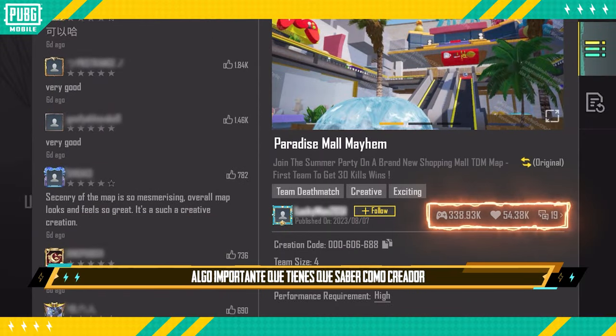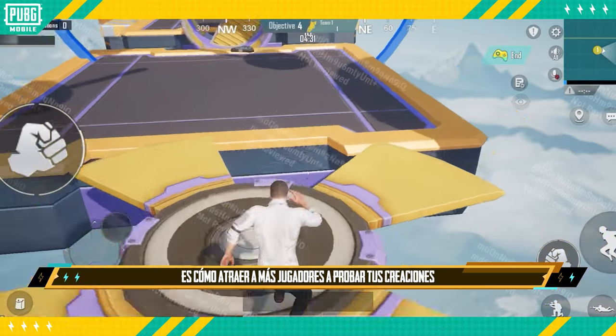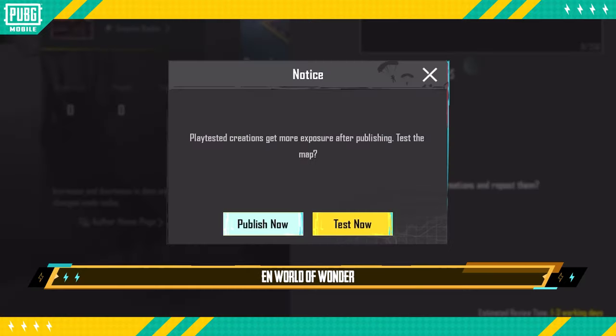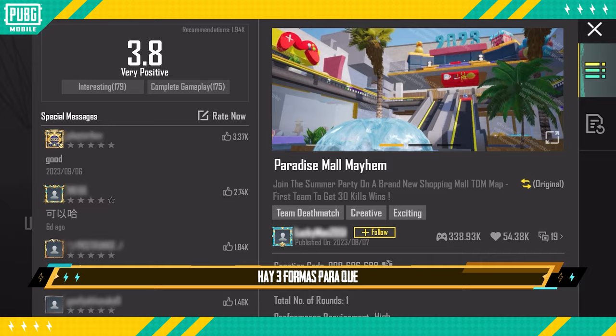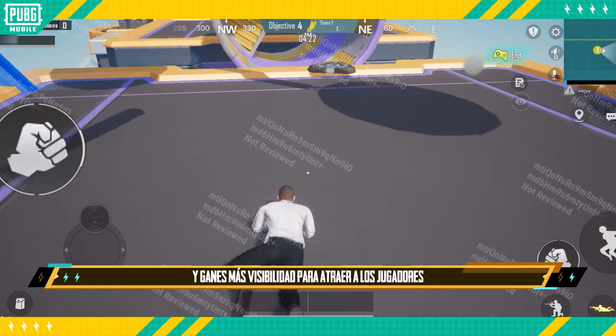One important thing creators must know is how to attract more players to play their creations. In World of Wonder, there are three ways for creators to get their creations recommended and gain more exposure to attract more players.